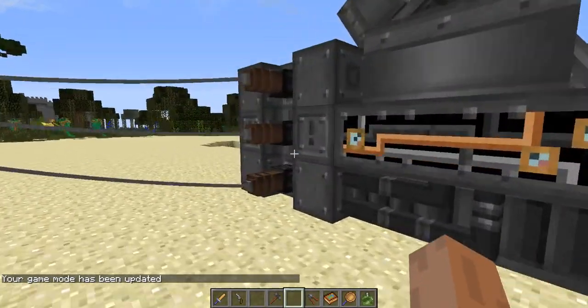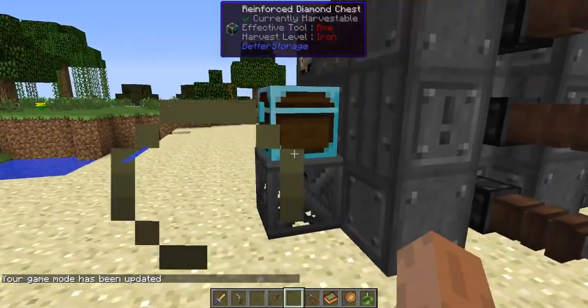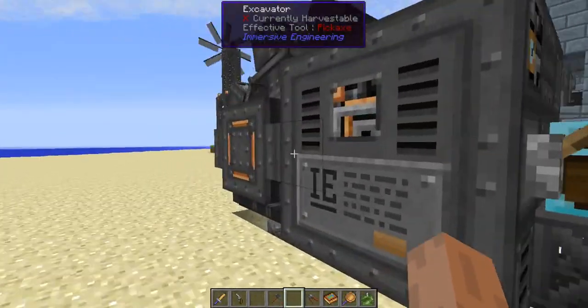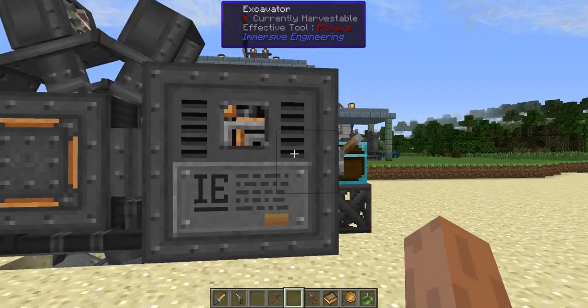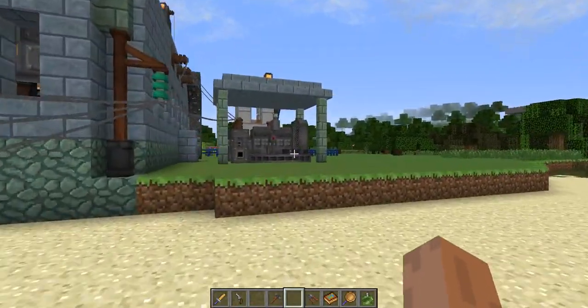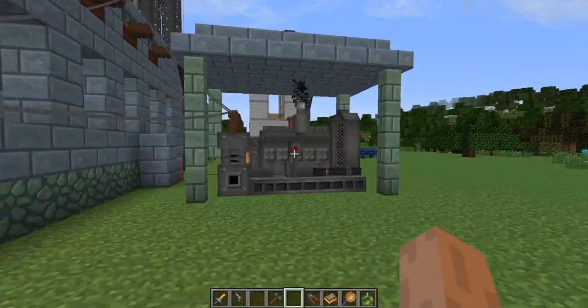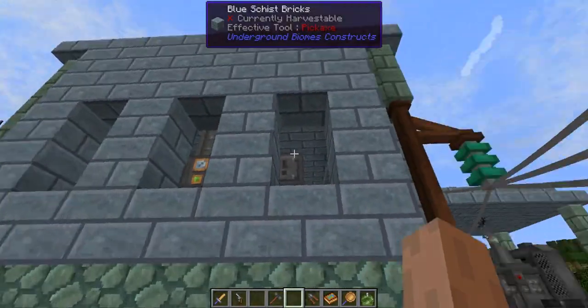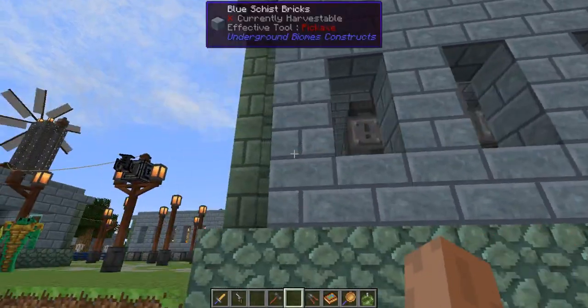So here we have the excavator, which is an awesome little machine. I just built this to show a little bit of the pack, and that's powered by the diesel generator, which I think is the highest tier generation system. And some of my glass vanished — I wonder why that happened.